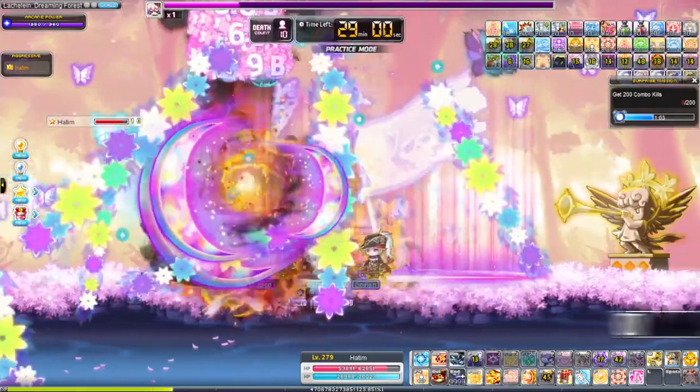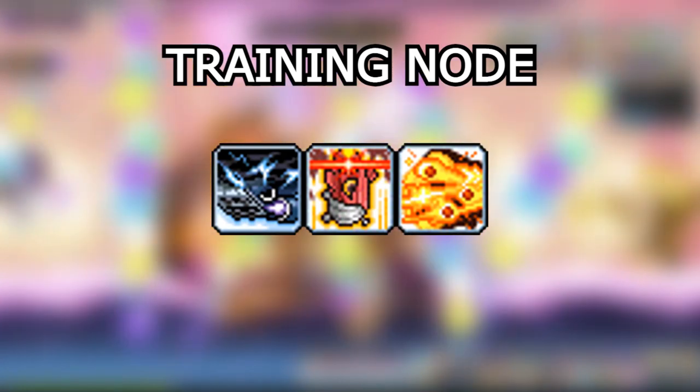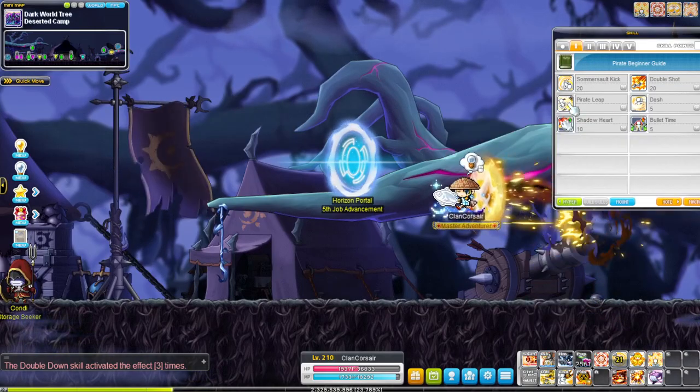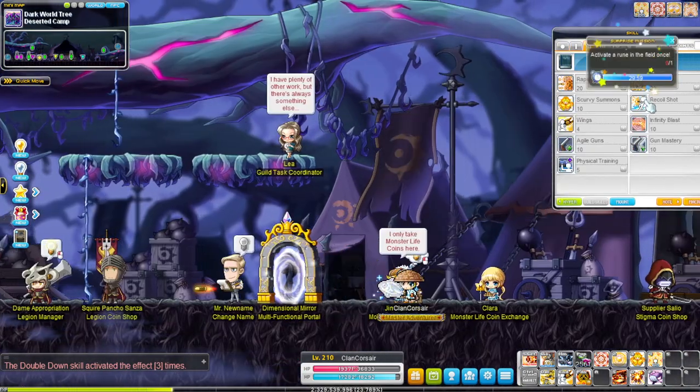Lastly, your tertiary trio for training consists of nautilus strike, ugly bomb, and eight legs easton. For movement, you have power leap as your flash jump, wings as your up jump and glide, and recoil shot to jump backwards.